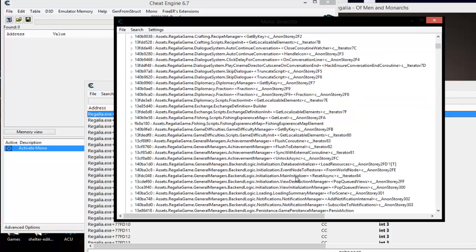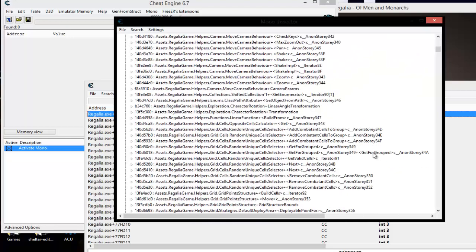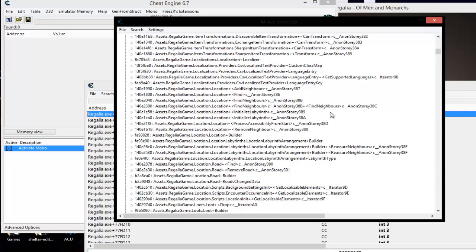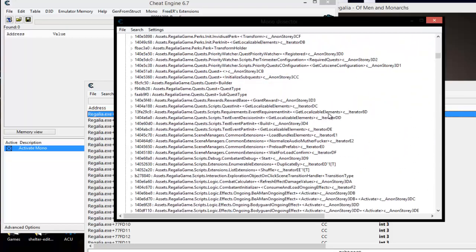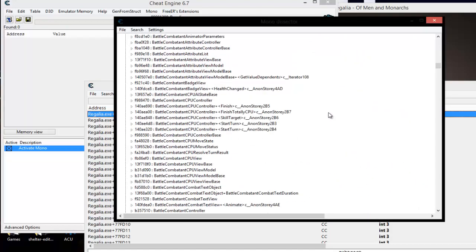A lot of game hackers will tell you this will just get you to a location, but you still want to do your scripts normally like AOB injection and stuff like that — and I agree with that. But what we want to do is we scour around in here for hours on end, just trying different things. What we're wanting is infinite health, so we've got to find things that are in regards to that.